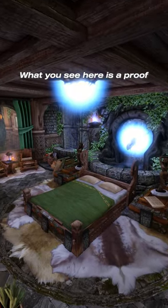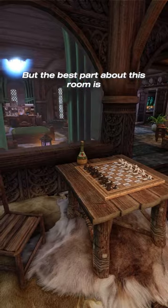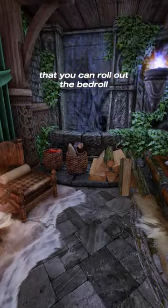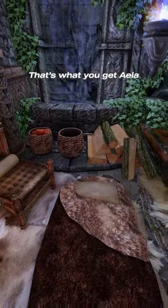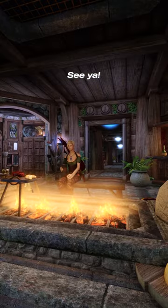What you see here is proof that a damp cave can be cozy too. But the best part about this room is that you can roll out the bedroll and bedroll-zone your follower. That's what you get, Ayla. That's what you get. Oh, you're already sold? Okay, here are the keys. See ya.